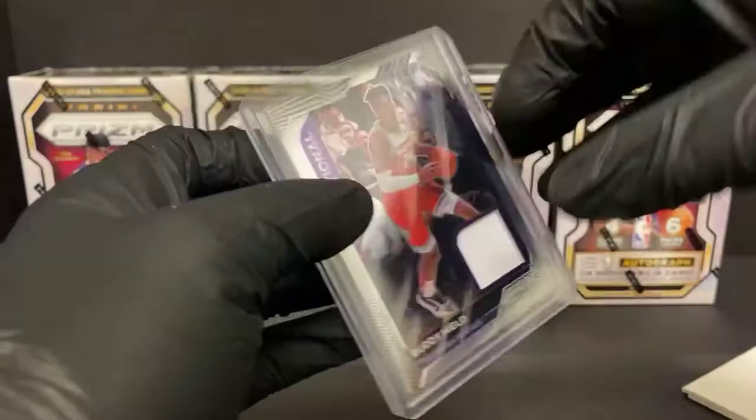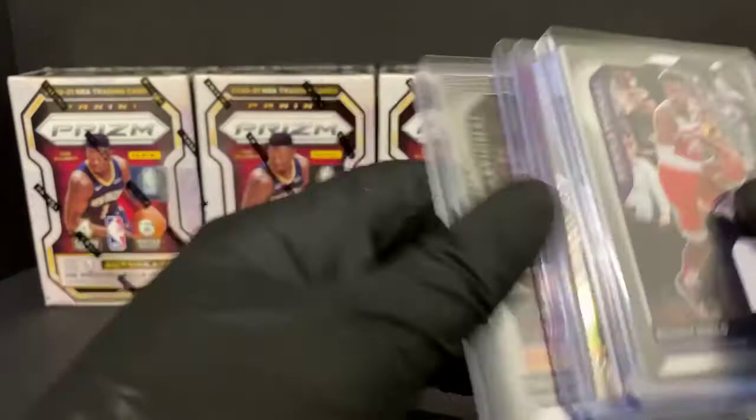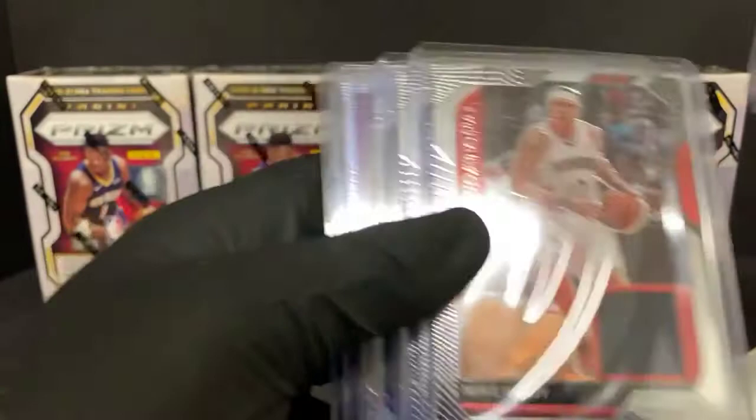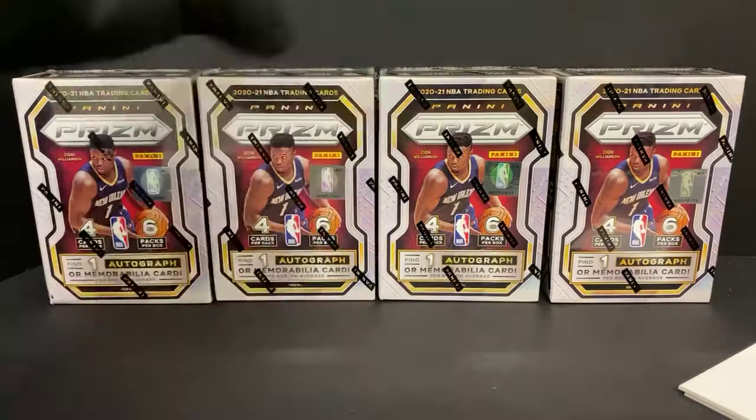I saw another patch the other day that was like not even color-representative — I was so confused. Maybe on his britches there — I don't know, I guess it's feasible in between the letters and stuff. I don't know, Panini's always out here scamming. I don't figure that Buddy Hield would have been worth a ton even with the patch, so it's kind of unique that it doesn't have a patch.